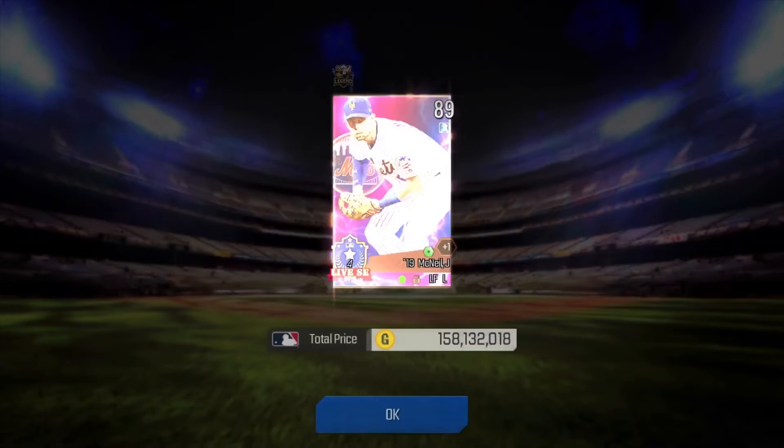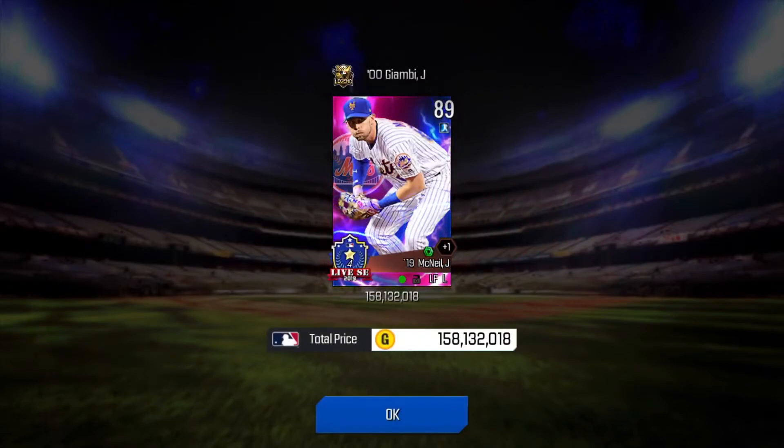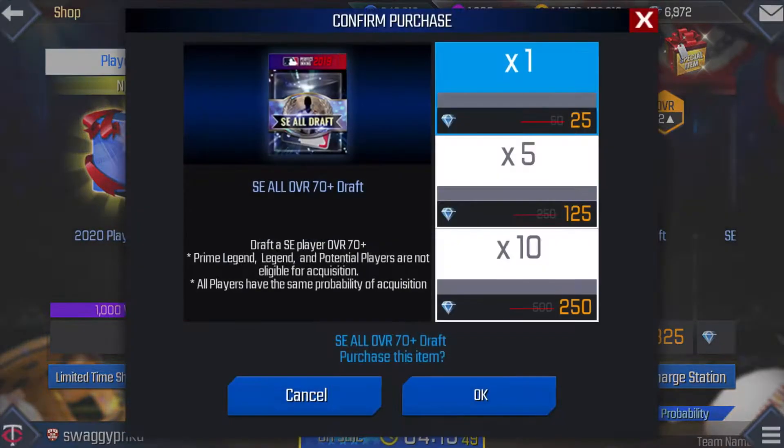We're going to open 7 first and then 3 sets of 10. Jeff McNeil — not too bad. We've got 2 down, and here's 5 to get to 7.